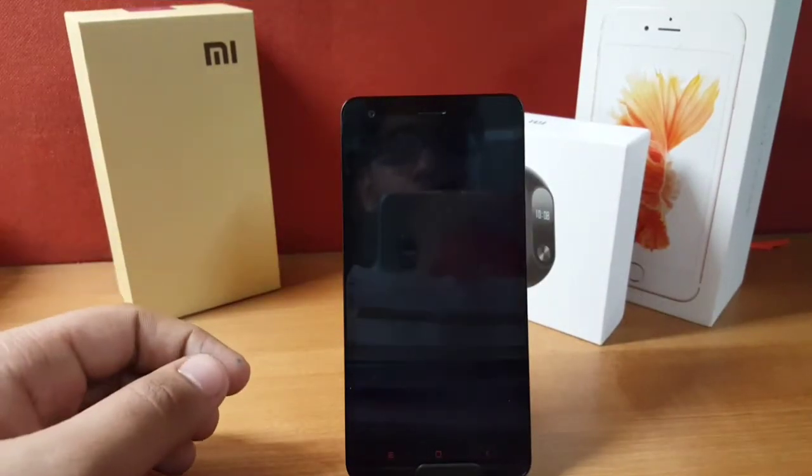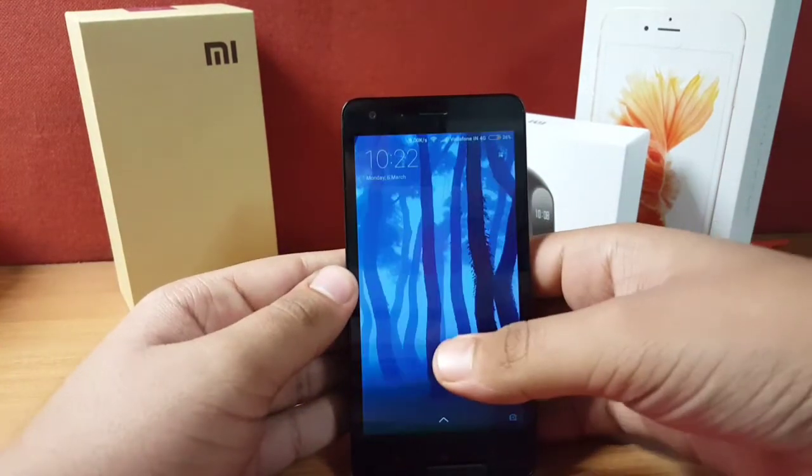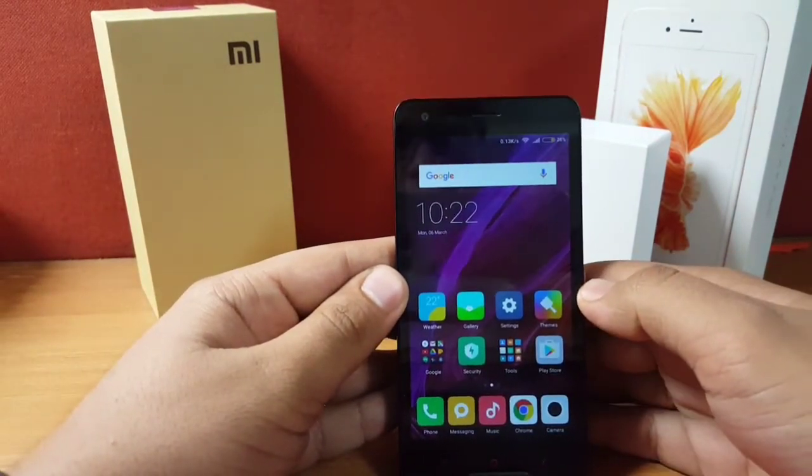The prerequisite for this is that your phone must have a custom recovery installed. If you have that, then you're good to go. First of all, power off your phone and go to your recovery mode.